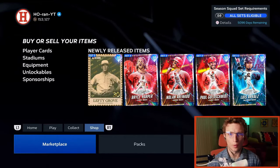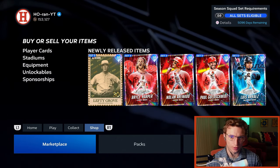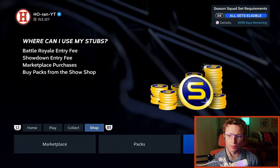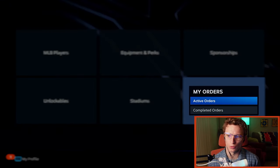One thing to note about putting buy orders in is that once you place the order, the stubs come out of your account immediately — so if you look at the top left, my stub count is lower than it was before. If I want the stubs back and don't care about getting the card soon, I can go back into Marketplace > My Orders > Active Orders and just cancel the order.